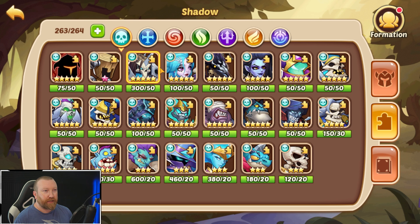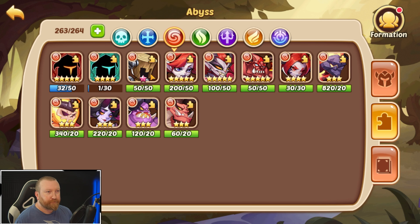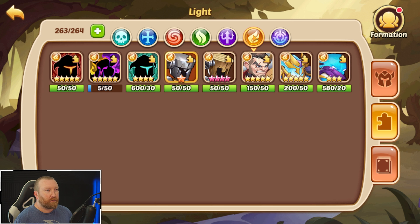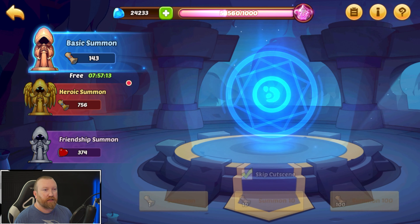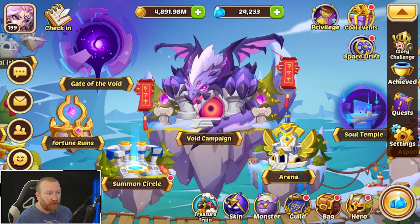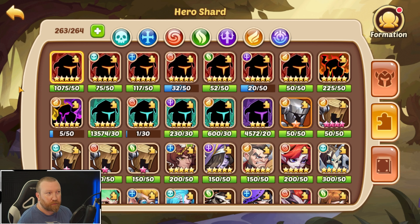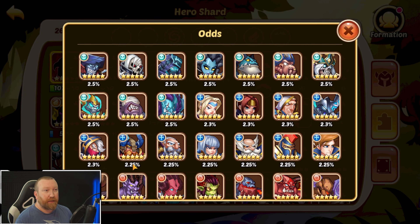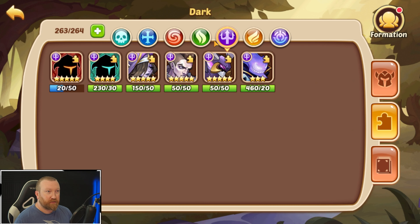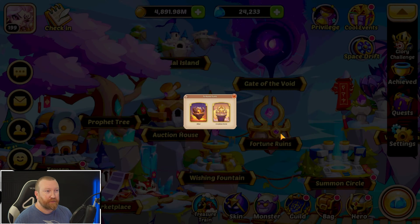So one way you can actually try to farm progression this week is to pick the hero that you have the most copies of in your bag. If we go through here and look — we've got six copies of Azrael, that's pretty cool. Do we have a huge amount of any old tier hero? No, we do not. We've got about four of some, and five Vestas. It looks like Azrael might be the go-to. You can't pick non-Elite heroes for this Prey slot — it has to be an Elite Hero. So we're going to pull out the Azrael copies.